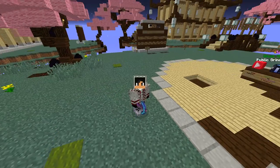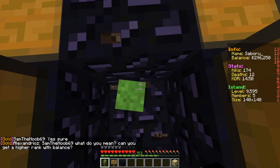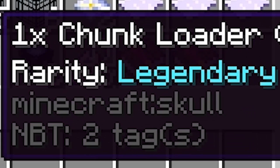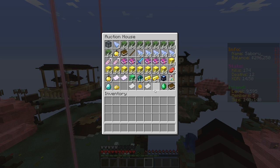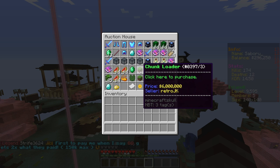Without further ado, let's get started. There are two ways of getting your hands on this shiny item. You can have a chance of obtaining a chunk loader by opening a mythical key, which can only be purchased at the Bycraft store for $5 USD. Your second option is to buy one off another player with in-game currency for prices between $4-7 million dollars. Please keep in mind that prices may vary by the time you watch this video.